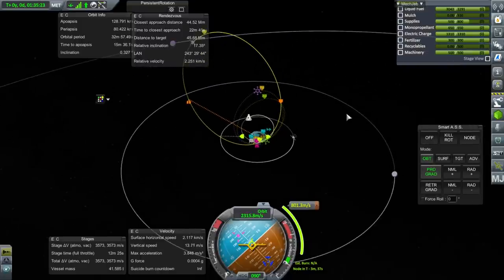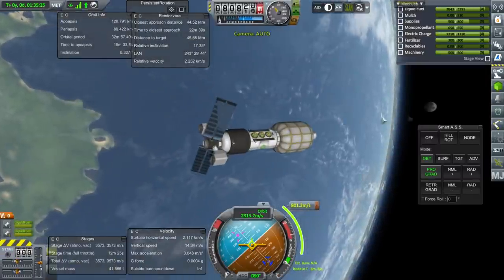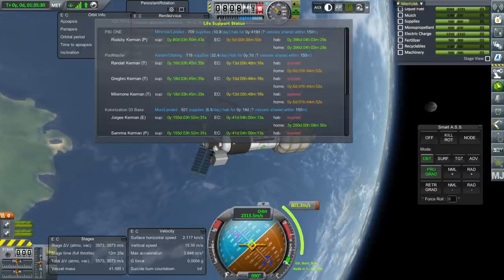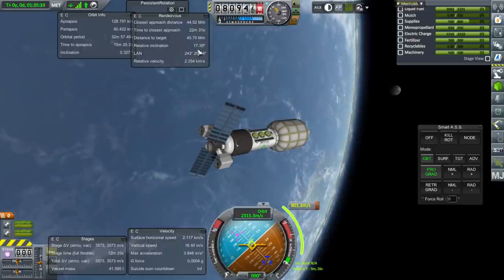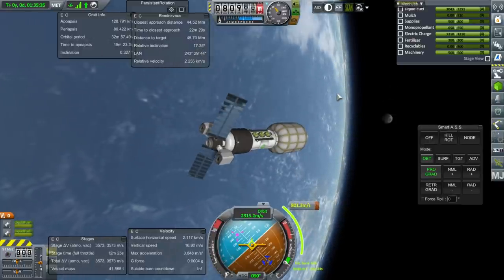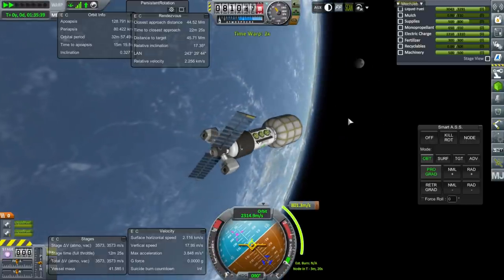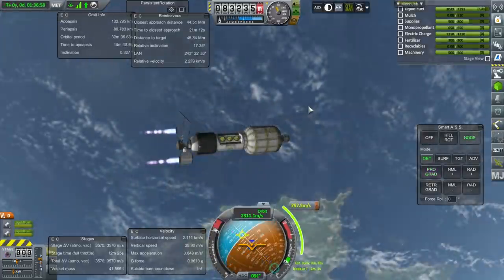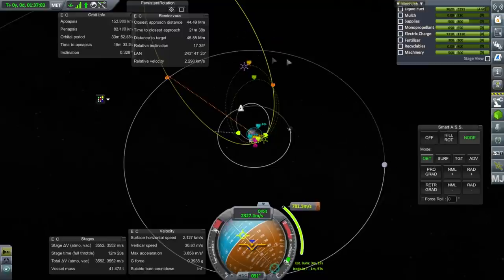Okay, let's just do this and try to grab them. I don't know what happens when they don't consider it a home anymore — I guess we'll find out. The relative inclination is actually 17 degrees, not 15. We'll proceed with this. First burn is in three minutes.